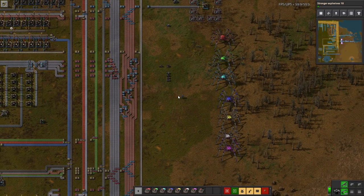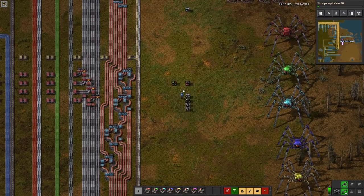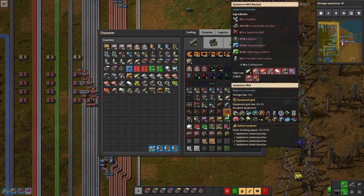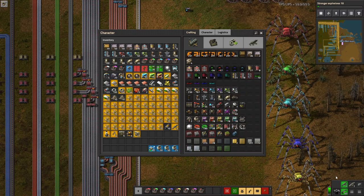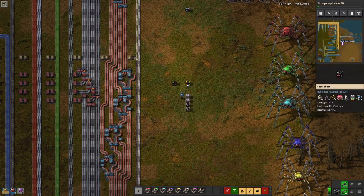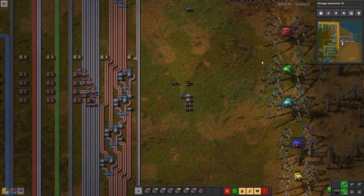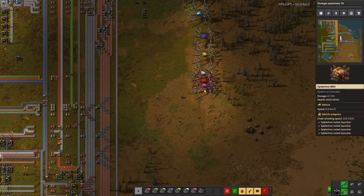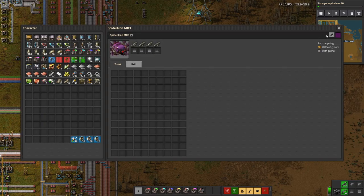First thing to do today: we have another member joining the Spidertron family. I think I have all the stuff in these two boxes. Build me a Spidertron Mk3 — there we go, that'll take a little bit of time. I've got the rockets ready to go in and all the equipment grid items. This one, just rounding out the colours, will be black. And everybody say hello to... Jayf.